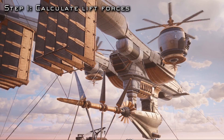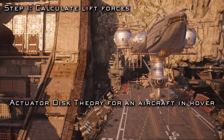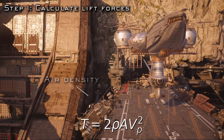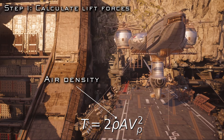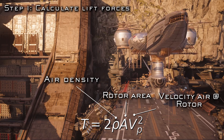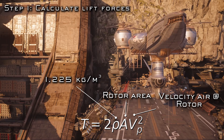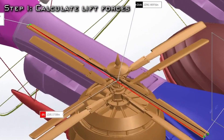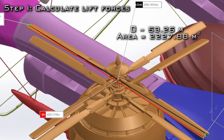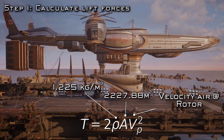We'll lean on the aerodynamics of actuator disc theory for an aircraft in hover, which states that the thrust generated by the rotor is equal to two times the density of air times the area of the rotor times the velocity of air at the rotor squared. Density of air is a constant, so that's easy. We can get the area of the rotor by measuring its diameter in the High Wind's 3D model, dividing it by two, squaring it, and then multiplying by pi. That leaves us needing the velocity of air at the rotor before we can solve for the thrust.